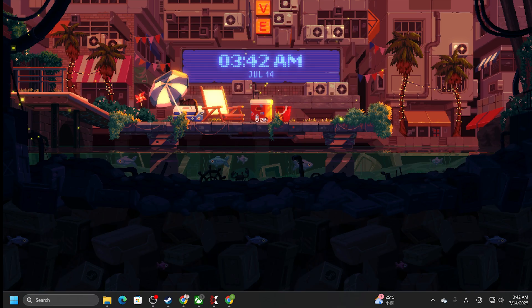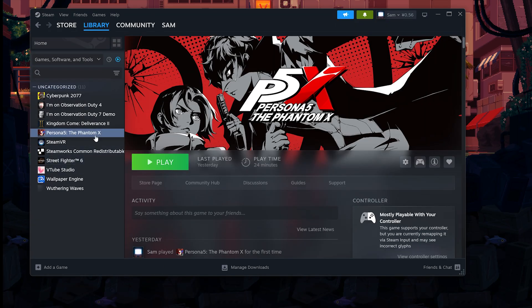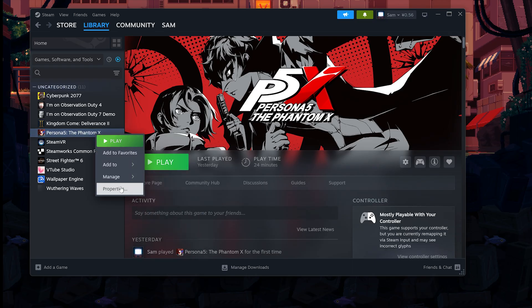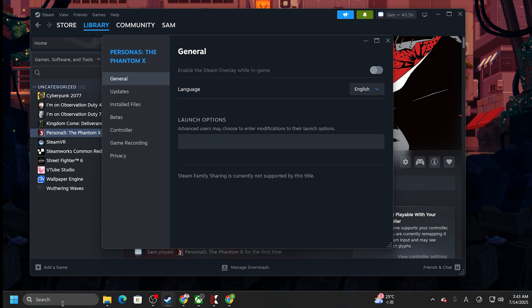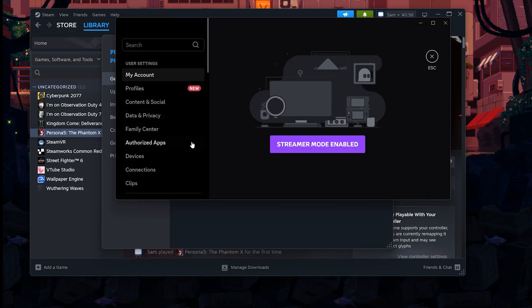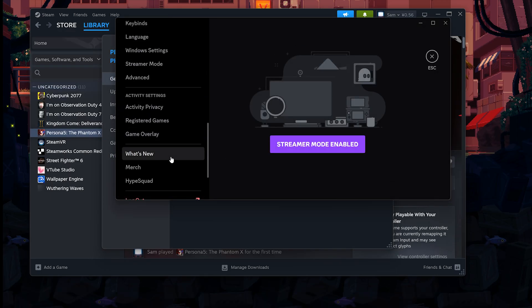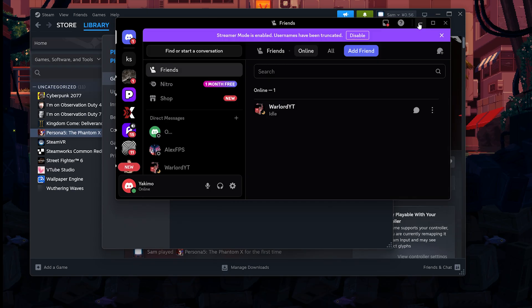The next thing you want to do is disable overlays in Steam. Right-click on the game in your library, go to Properties, and disable the Steam overlay. Also do the same for Discord — click on User Settings, scroll down until you see Game Overlay, and make sure that those two things are turned off.